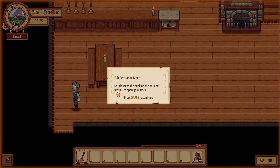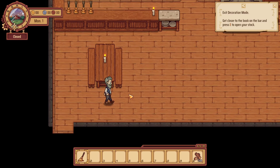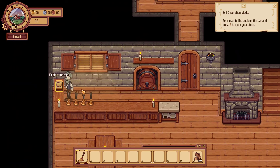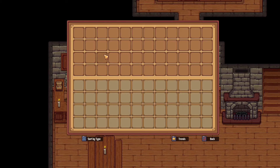Exit decoration mode. Get closer to the book in the bar and press E to open your stock. Storing food here will add it to your bar stock. So if we brew beers or make porridges or soups or whatever, those will be added here. Bars in stock, you will serve gruel — it awards a small amount of money and reputation. There is a whole level up system as well.